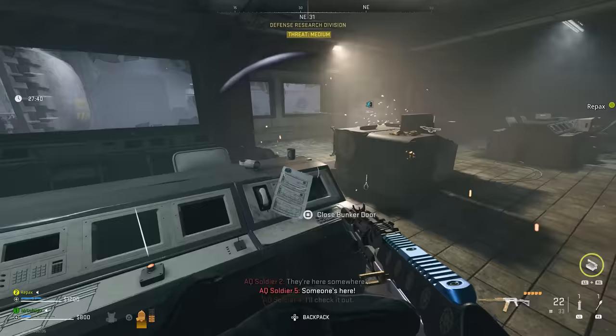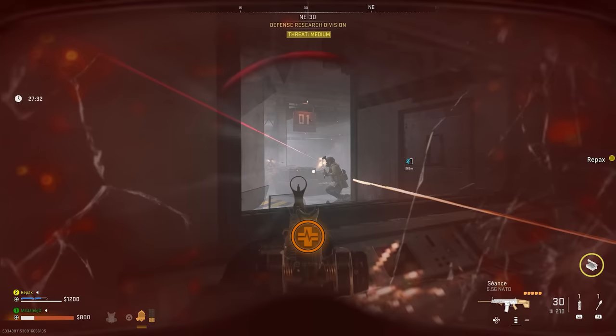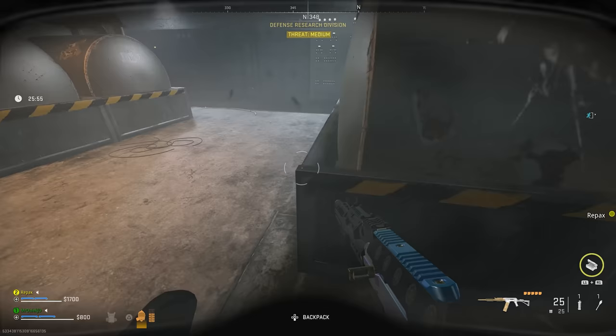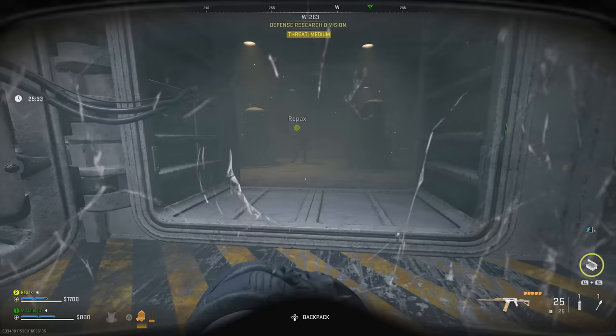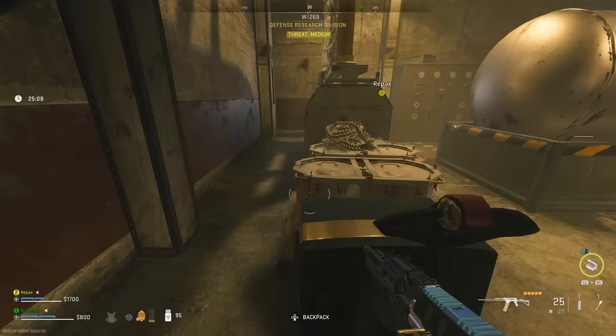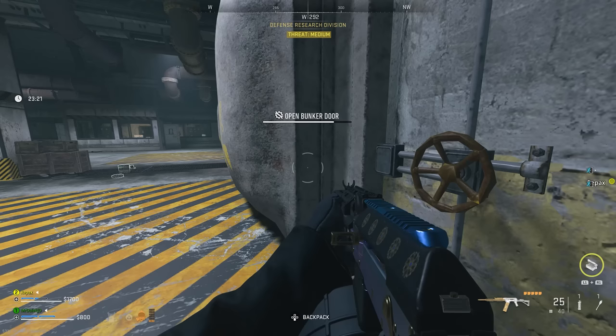There are three rooms in total where you need to repeat this puzzle process, but in the second and third one it gets more complex, where one of the bunker doors will not shut manually and you'll have to do it yourself outside by spinning a valve. It's within these bunkers where you have a chance to find a spawn for this magazine part. Some people have found it in one of the bunkers in the third and final room, others in the second, and others in the first. But there is a chance it won't spawn in any of these bunkers, in which case you need to be on the lookout for a defense research division exit key A and B — two keys you can find in loot within these bunkers. If you don't find the magazine in the bunkers, you need to find both of these keys and search literally every single bunker door within all three rooms.